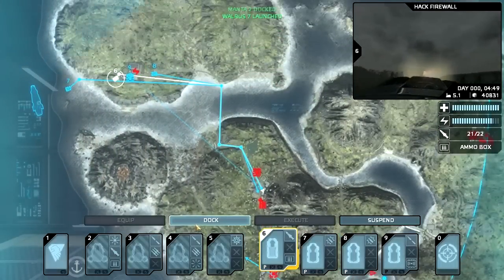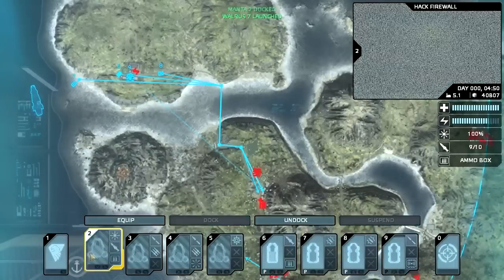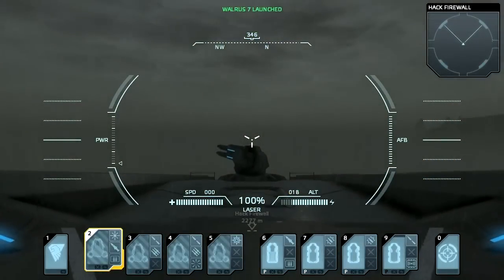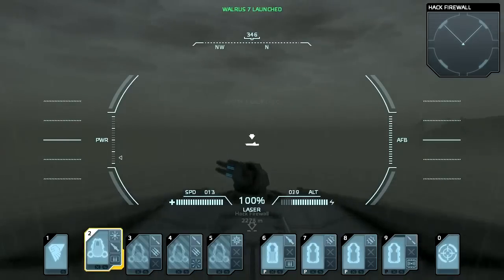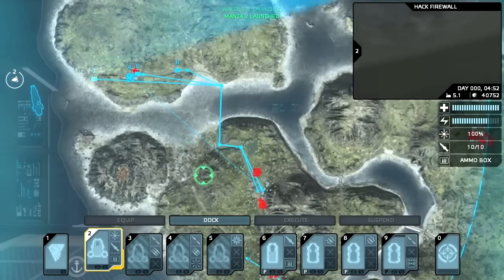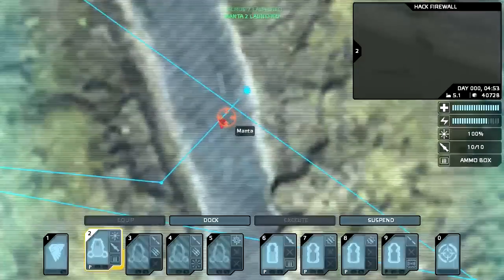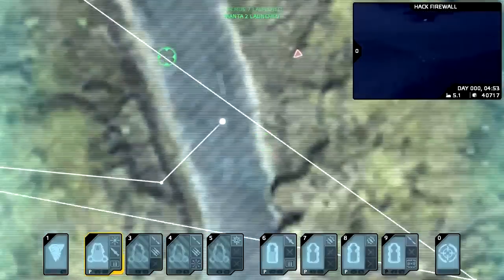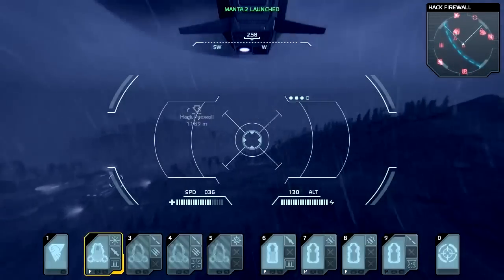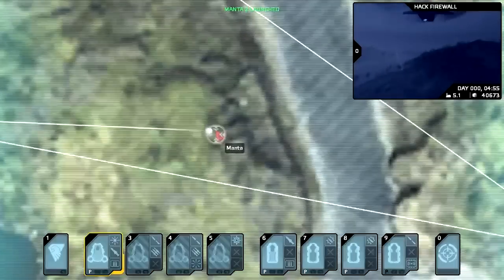Let's get our ground forces to move to their objective. Since Manta 2 is back in action, let's get it to fly another raid onto the island. It looks like the enemy's Manta fighter drone is actually chasing my scout drone around — that's kind of cool. They aren't necessarily going to do anything to that drone though. Look at it go.